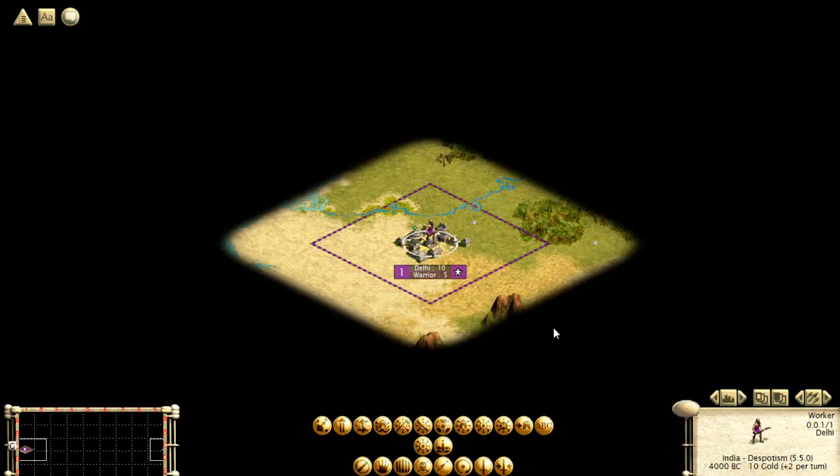The second unit you start with is the worker. Once you get to higher difficulty levels, you'll want to micromanage the worker yourself and learn the best way to improve the terrain. We're on an easier difficulty now so we're just going to let the computer handle it. We press the automate button or press A, and the computer will use the worker for you — less stuff to micromanage.